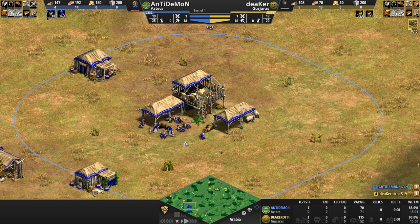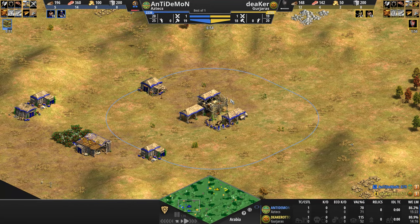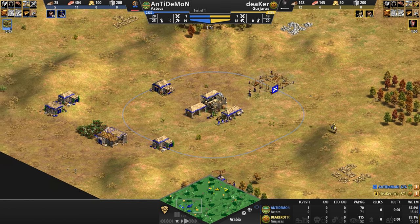I leave it up to the players to let us know the direction they're going, and as much as these civ features, bonuses, and upgrades do matter, ultimately it's the decision-making of the players that matters more. Let's take a look at their bases while they start gathering the resources to go up to Feudal — although I see our yellow Gurjara has already gone up to Feudal.